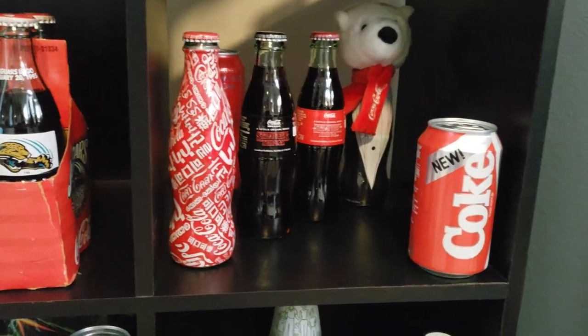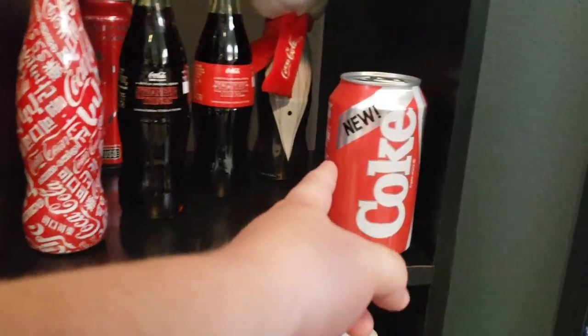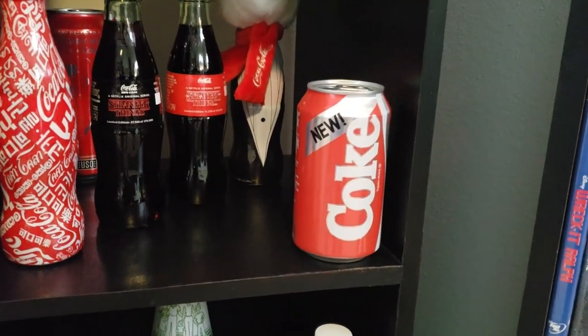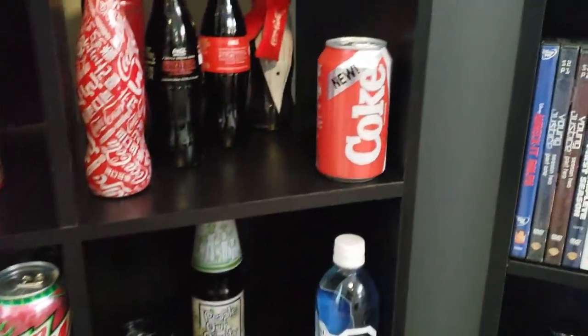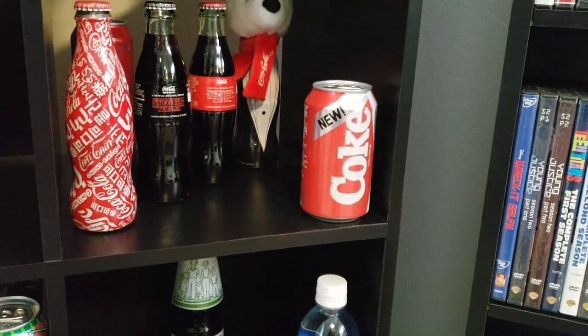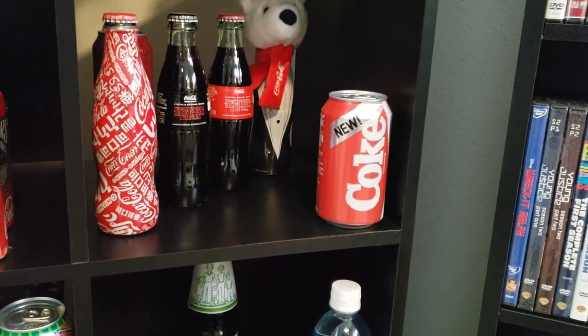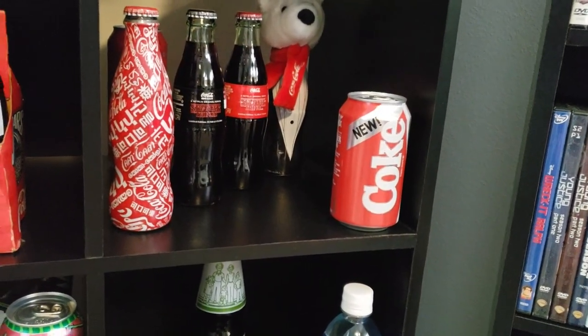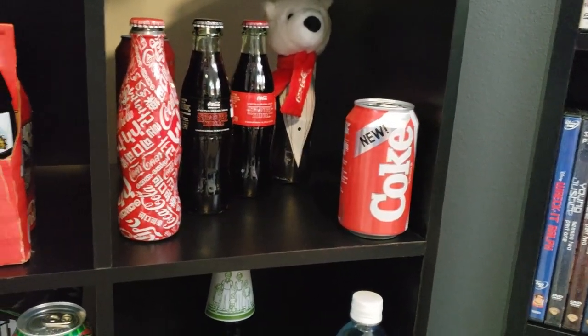These were special edition Cokes from Stranger Things season three, along with a New Coke, which was really big in the 1980s. Fun fact: this randomly exploded one day — I came in here and this whole area at the bottom had leaked with Coke everywhere. There's a little tiny hole somewhere on that can that all the Coke spewed out of. I wasn't in here when it happened; I just happened to notice it, and I thought that was pretty strange.